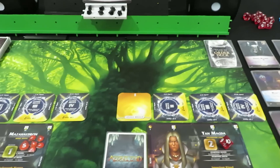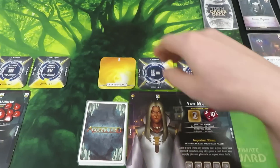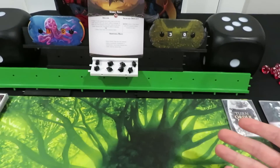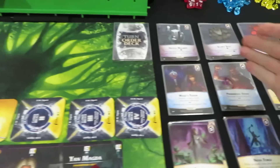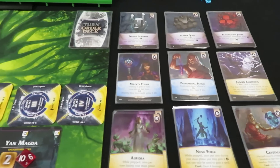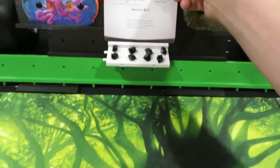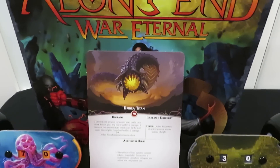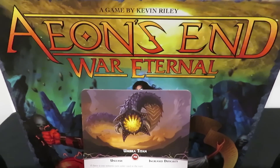In the next episode we're going to run through the rules overview — how the characters work, how breaches work, how decks are managed, how a full turn order goes from start to finish, more about Gravehold and the nemesis deck, high-level strategy for building your deck per player, special character abilities, and any information specific to the nemesis card. Hopefully you'll join me — thanks so much for watching this setup, I hope it was useful, and I'll see you in the next video. As always everyone, keep on rolling solo!